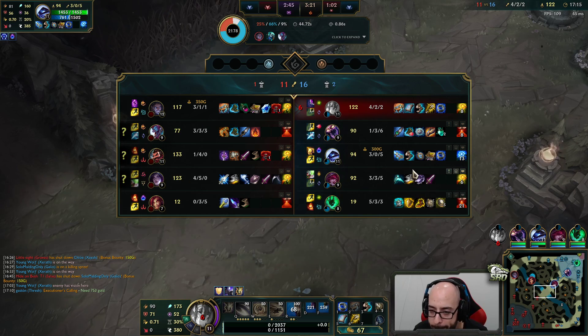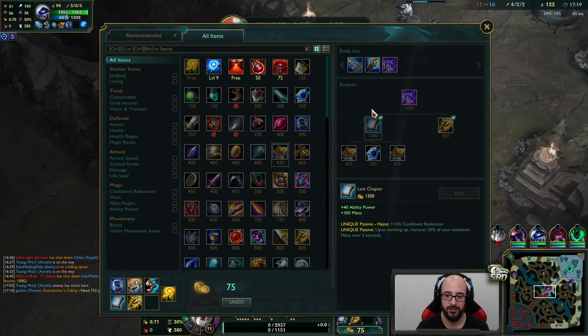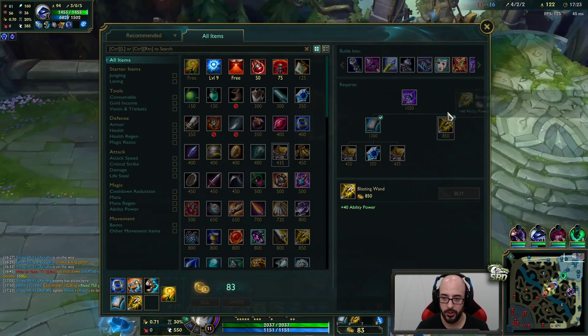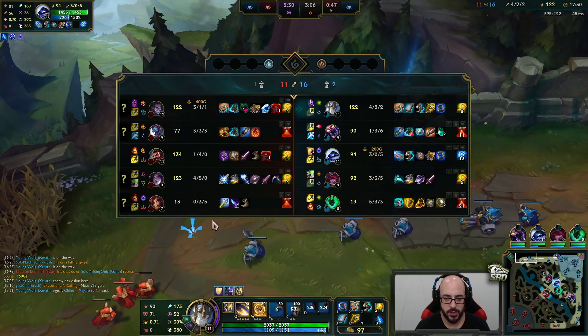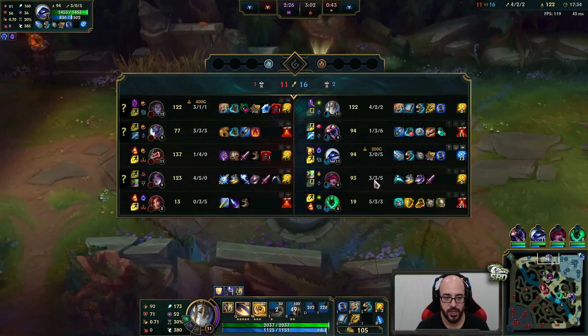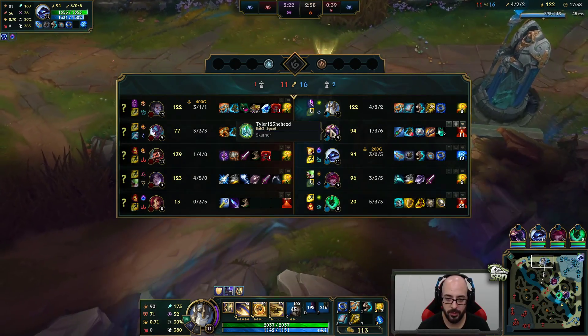Then our Q does like two parts — I'll show you once I have it back up. It's like two parts like this: the little lines on the side do damage as they pass through a unit. Like see how they did damage to this — and then once it hits the end, it does circular AOE damage.